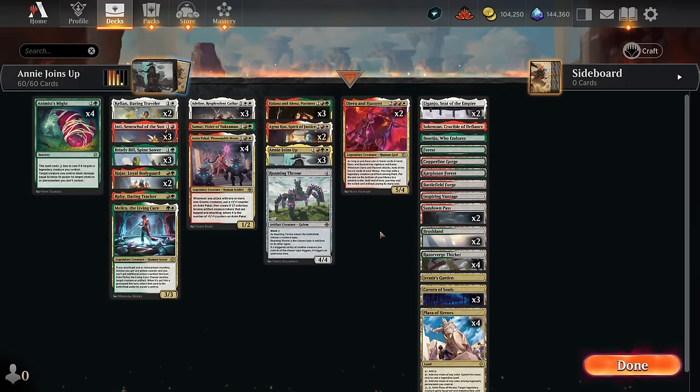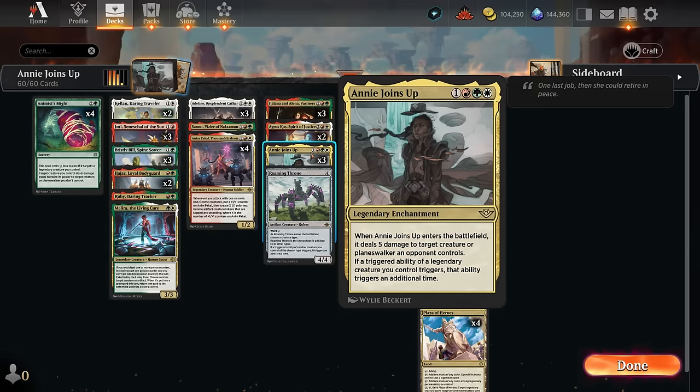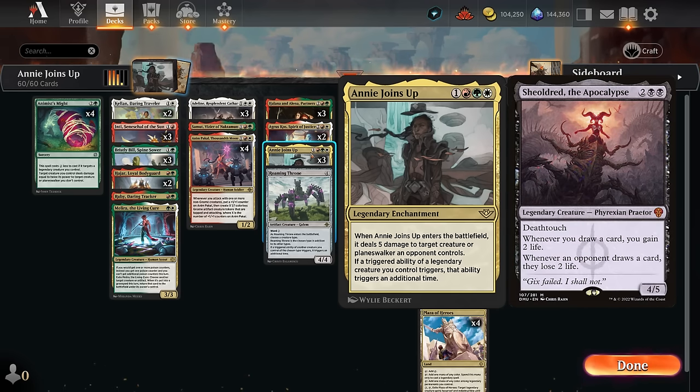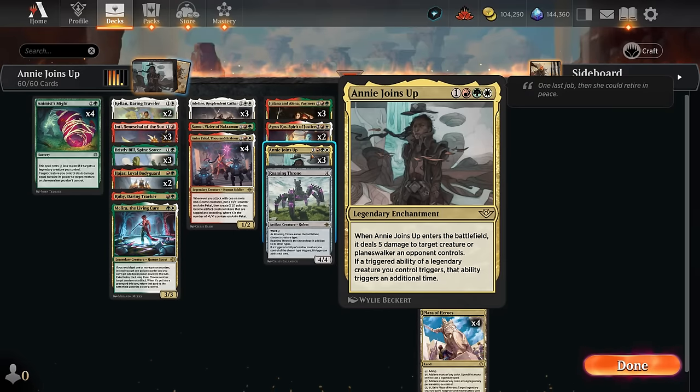Welcome to another gameplay video from the preview event for Outlaws of Thunder Junction. Today's deck was voted on by supporters on Patreon as we explore Naya Legends with Anhy Joins Up — a new four-mana legendary enchantment that deals five damage to a creature or planeswalker an opponent controls when it enters, perfect for answering an opposing shield or bloodletter. Then if a triggered ability of a legendary creature we control triggers, that ability triggers an additional time.